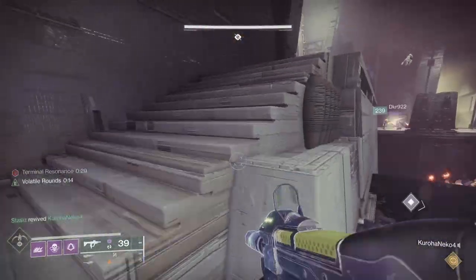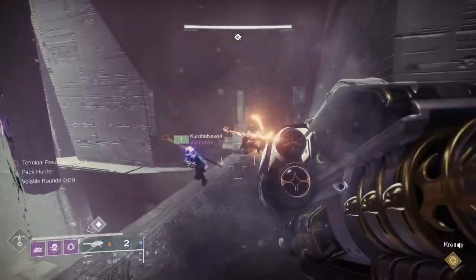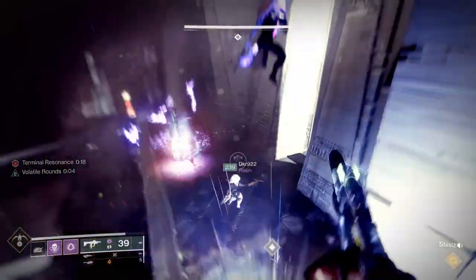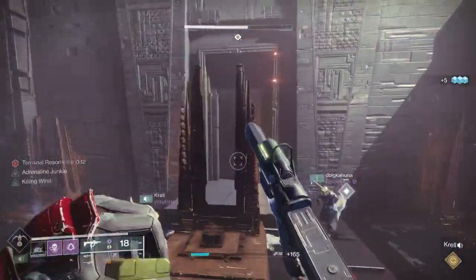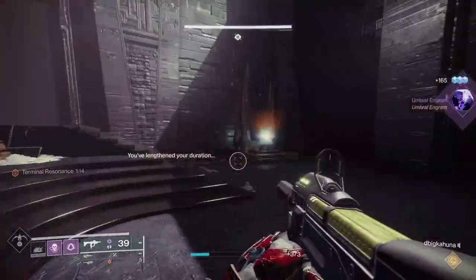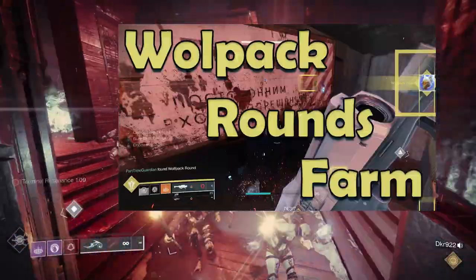Lucent Finisher is incredibly important in this encounter because it constantly provides ammo for your Fireteam, which is especially handy with Gjallarhorn. I'd also make sure you have the Gjallarhorn Catalyst, which gives you two rounds in the chamber — allowing you to burn down champions even if you're a bit underleveled. If you're still working on the Catalyst, check out the video on the easiest way to get Wolfpack rounds to complete it.